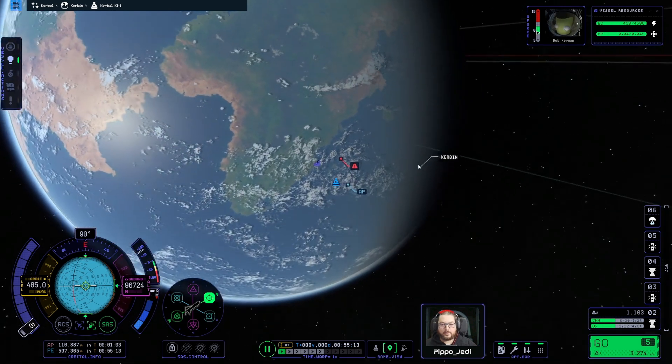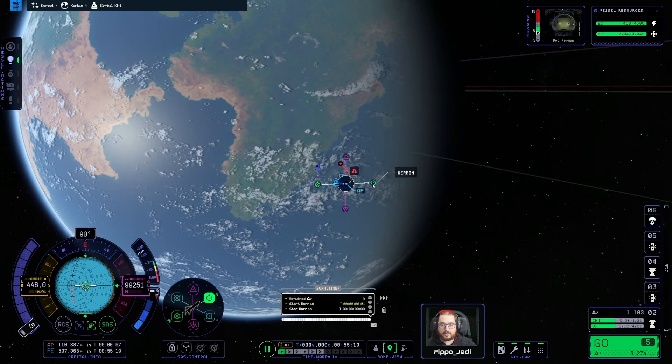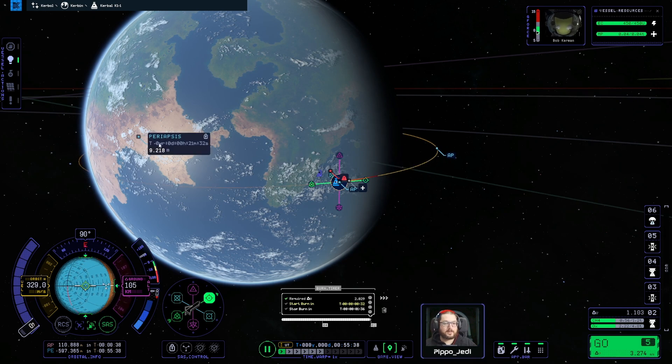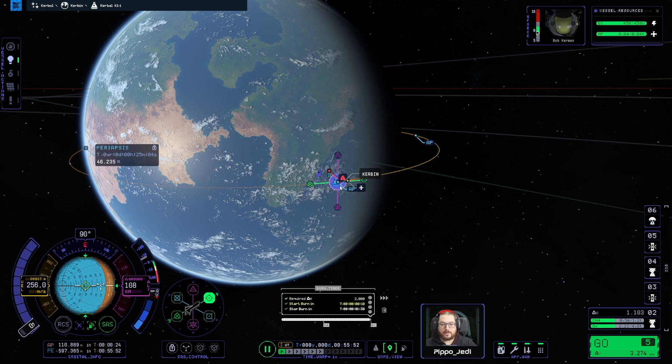For example, the maneuver nodes are now a little more easy to use. The previous graphic they used — I didn't really like it; it was nice but not so usable. And another little thing: now we can right-click on labels and they stay up. If we go to maneuver nodes, we can see how much the periapsis is going up, and that is very, very convenient.